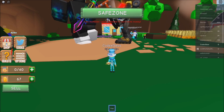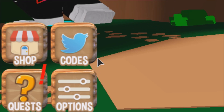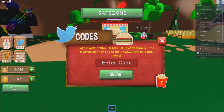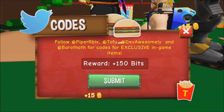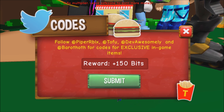As you can see there is a menu right here with a bunch of options: Shop, Codes, Quest, and Options. Click the 'Codes' button and the UI will pop up. For the first code — let me zoom in so you can see clearly — just simply type '2m', then click Submit. There you go, we got a bunch of coins — 150 bits! That's nice.